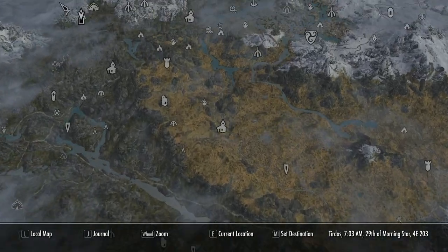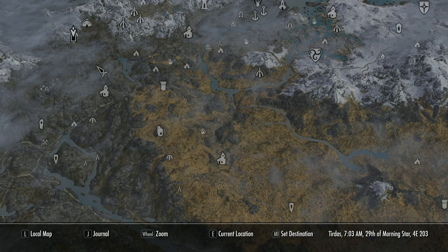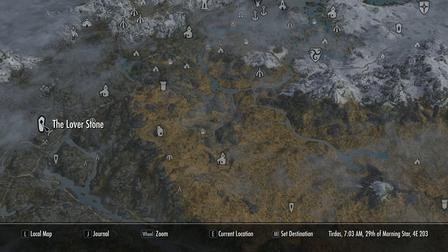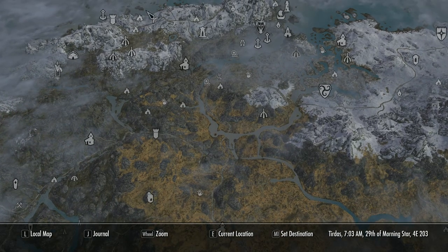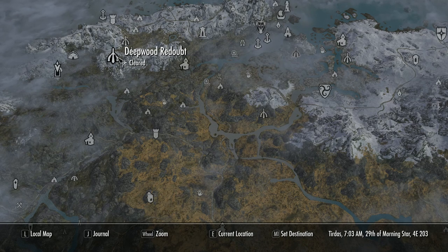The cave is located north of Markarth in the Reach, near Deepwood Redoubt, Hagsend, Karthwasten, or Broken Tower Redoubt — there are numerous places you can go from. It's not a particularly difficult journey; there's a lot of Forsworn around to attack you, a few bandits, but it's not particularly hard.